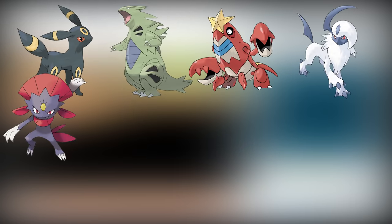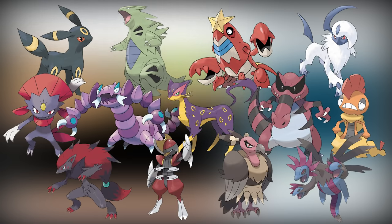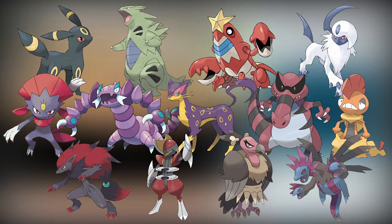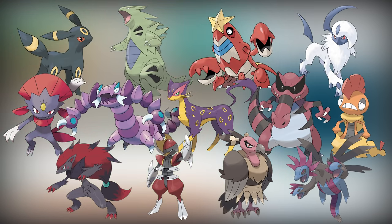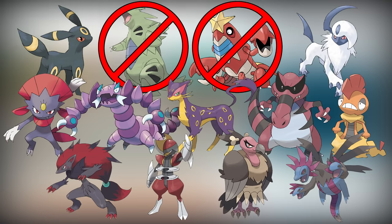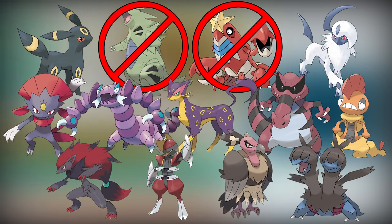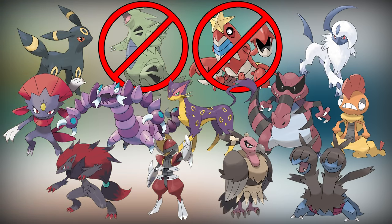In Pokemon Black 2, there are a surprisingly large number of Dark-type Pokemon to choose from — a grand total of 13 fully evolved Dark-type Pokemon in the Unova Pokedex. Although there's a handful you can't actually catch until you get the National Dex, which means Tyranitar and Crawdaunt are off the table. Also, because I play with level caps and the level cap for the Elite Four is level 58, I won't be able to get a Hydreigon, which evolves from Zweilous at level 64. So we're stuck with 11 encounters, including some very powerful Pokemon. So this should be easy, right? Right?